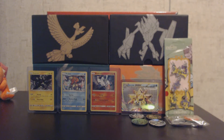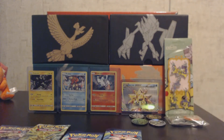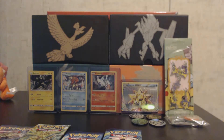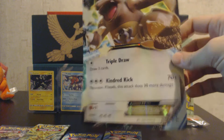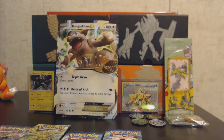We have the four packs — looks like BreakPoint, Steam Siege, and two Evolutions. Got the code card there for you guys. We have the jumbo Kangaskhan right there — Triple Draw and Kindred Kick. Stick him back there.